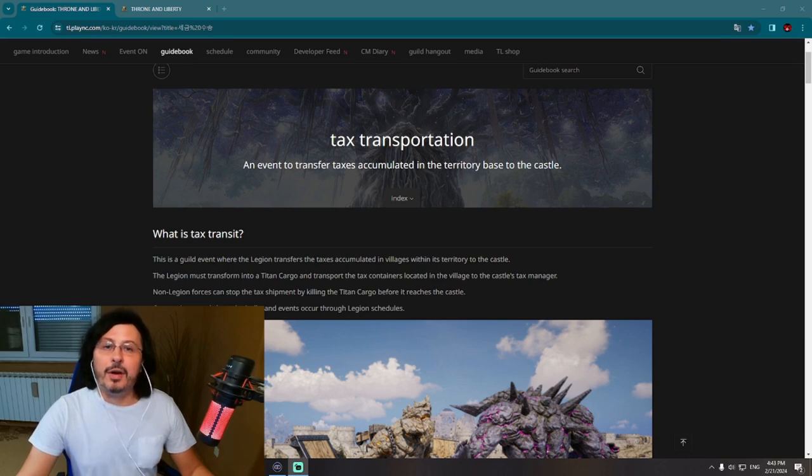Throne and Liberty is getting a new in-game feature called Tax Transportation. This is actually a PvP caravan system — not something new, as we have seen this in-game system implemented already in many other MMORPGs. However, this will be a very nice addition to the other options for how to do PvP in Throne and Liberty.